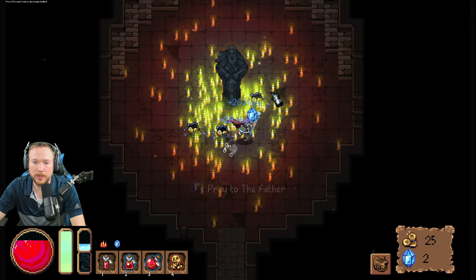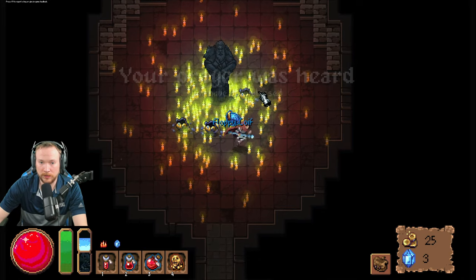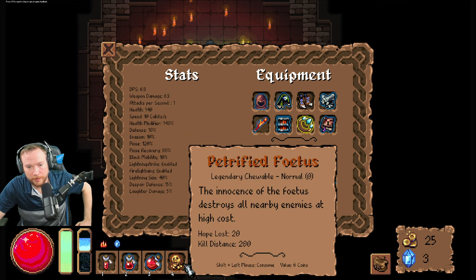Alright, so incremental tetrahedrons. Floppy coif — what does that mean? Potion duration! Oh, that would be good for like heal steal maybe.